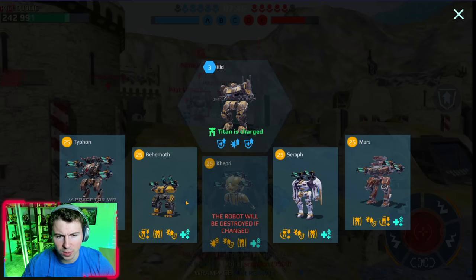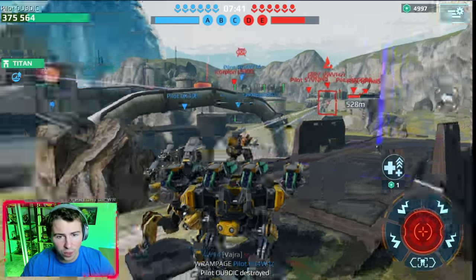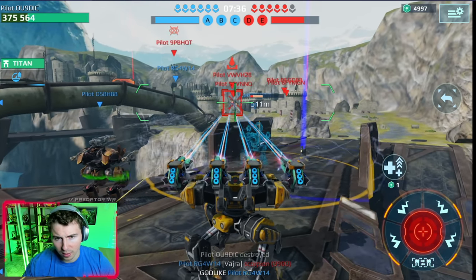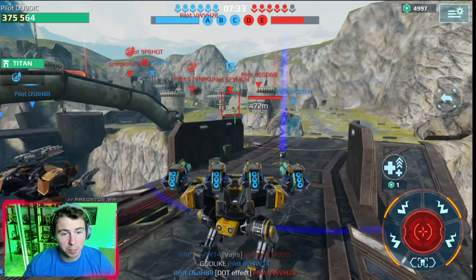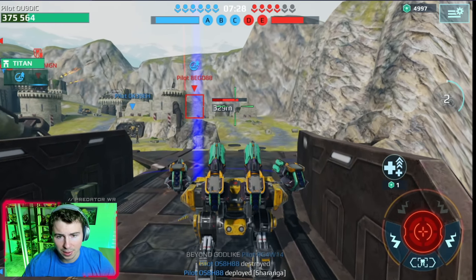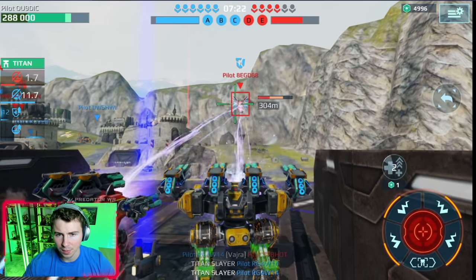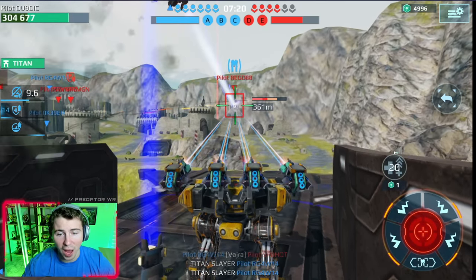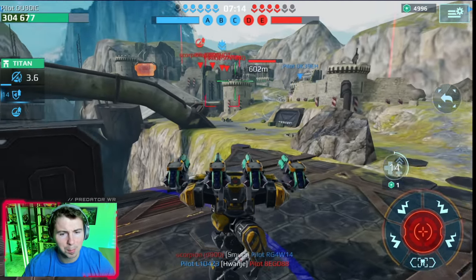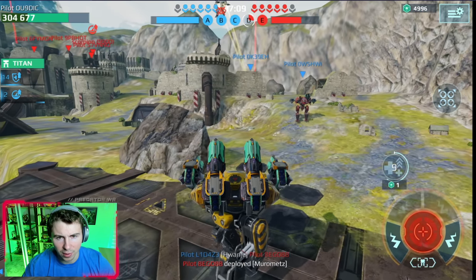Let's ditch and try out some other builds. Let's go Behemoth — this is going to be the highest firepower one. That was melting. Somebody stole my kill, but we were just melting that Kid Titan. This is four heavy Gecko 2.0s. Look at the fire — they spin almost. They're like a minigun laser weapon; the weapons actually spin as they're firing.